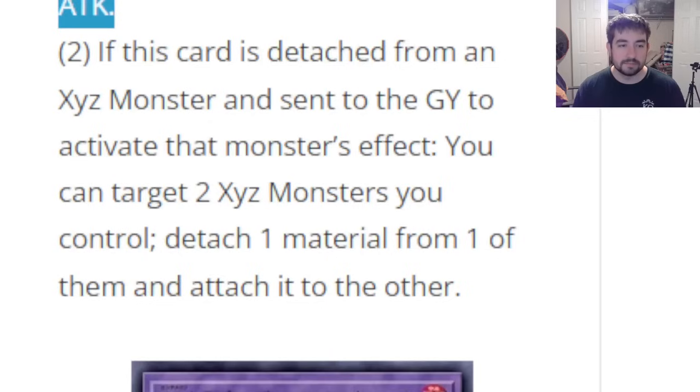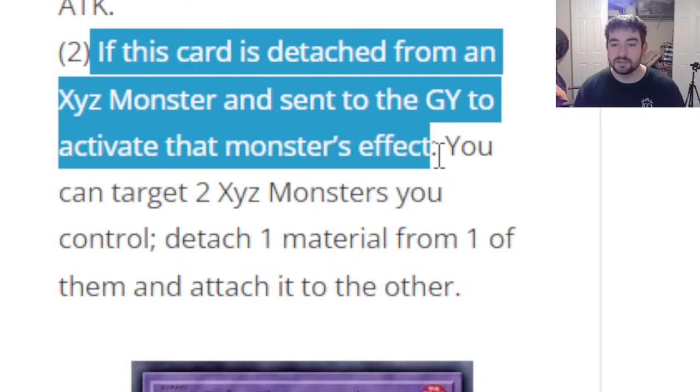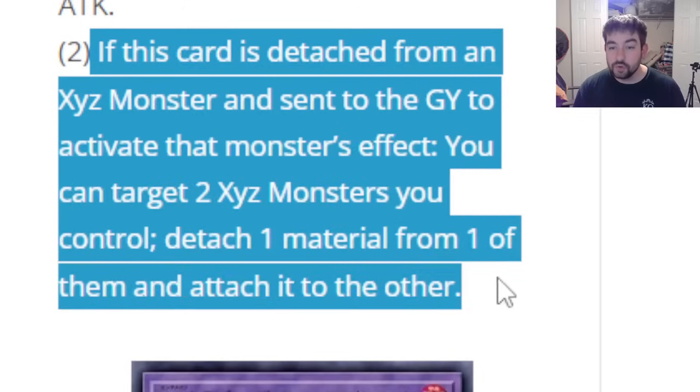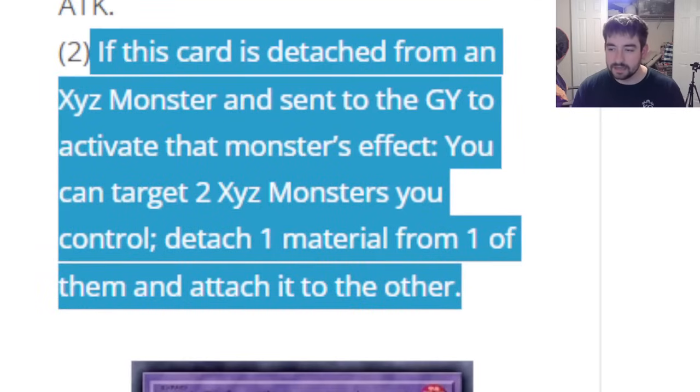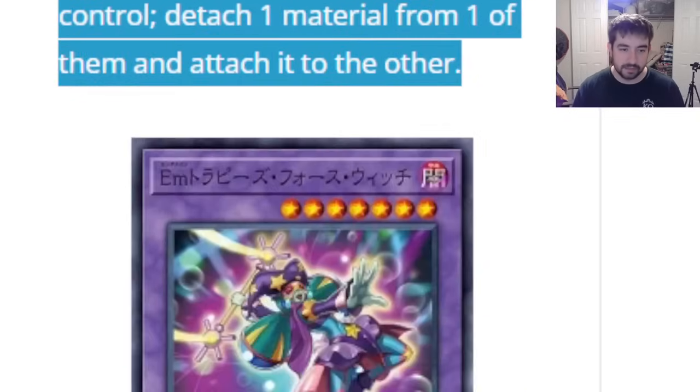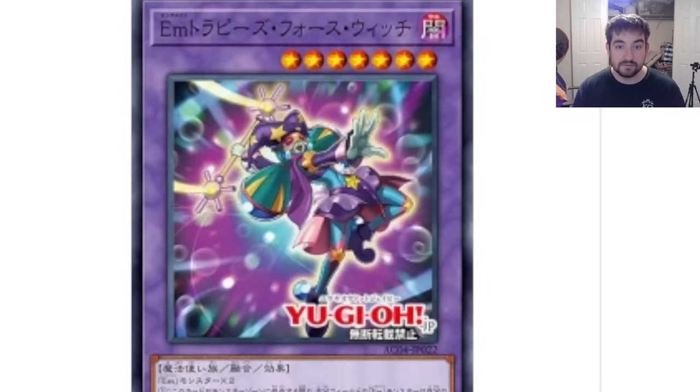The first monster effect: if this card is in your hand, target an Xyz monster on the field, detach an Xyz material from it, and if you do, special summon this card — then one Xyz monster on the field loses 600 attack. It's a weird extender, but you have to already have an Xyz monster on field to make it live. Decent Pendulum effect redeems it a bit. The last effect: when this card is detached from an Xyz monster and sent to the graveyard, you can target two Xyz monsters you control, detach one material from one and attach it to the other. Not the interruption effect I was hoping for.